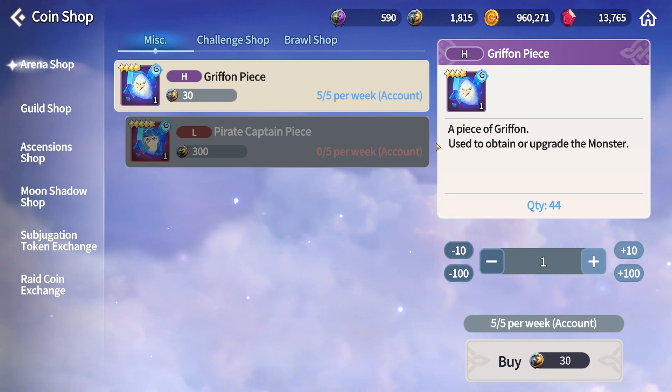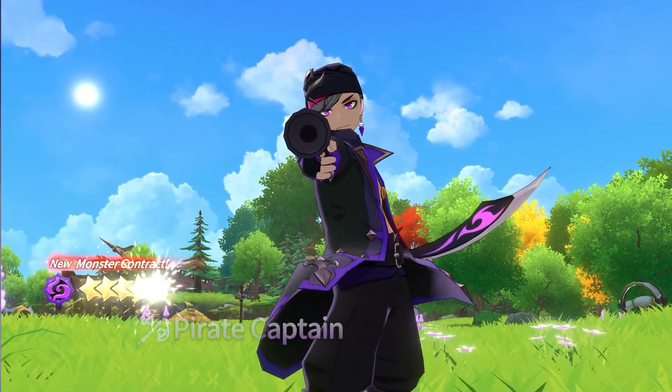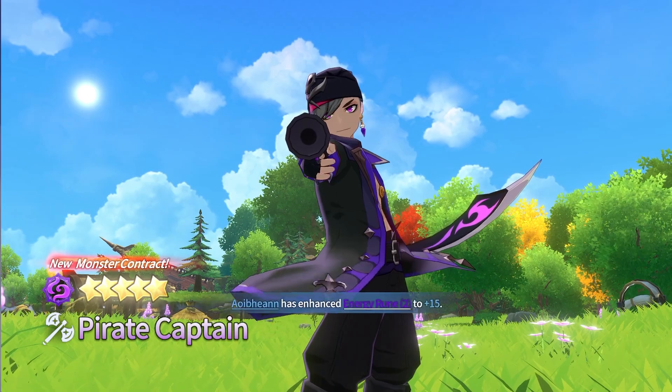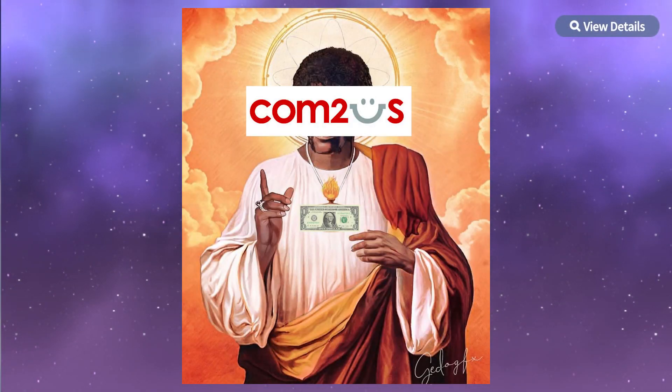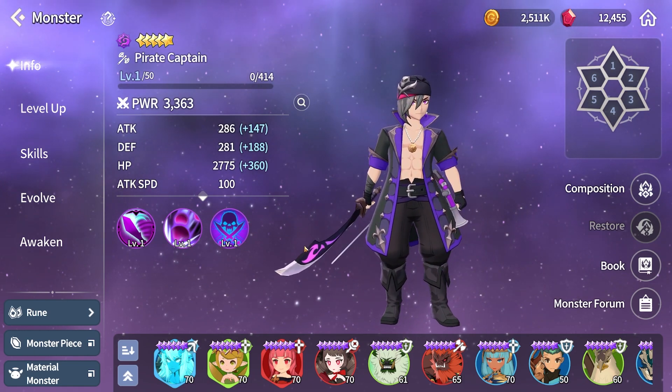Let's start with the arena shop. I'm personally farming the arena for these pirate captain pieces because I pulled Frigate, the dark pirate captain. And I want to slowly skill him up over time and use my devilmons towards other things.